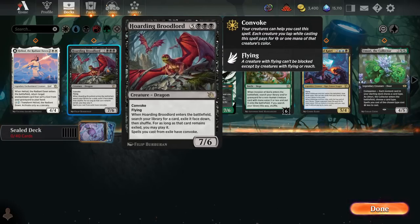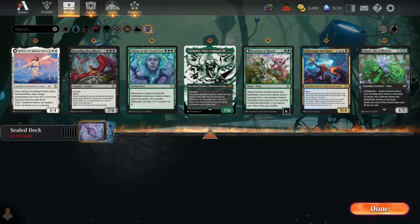We've got Hoarding Broodlord as our next rare — significantly better. With Convoke, this can be cast for a lot less than 8 mana relatively frequently. It's a 7/6 flyer that gets to search your library for the second best card in your deck and exile it face down. You can cast it as long as it remains exiled, so even if the Hoarding Broodlord dies, you're guaranteed to draw the next best bomb in your deck. Broodlord is pretty absurd — a big reason to try to play black.